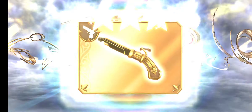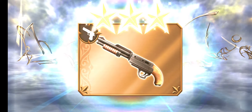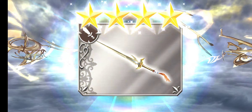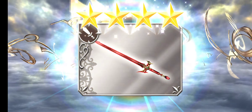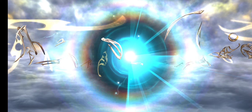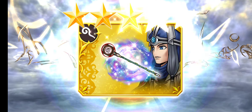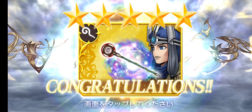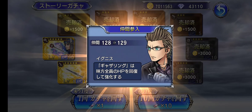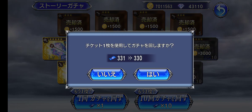Since this is my JP Alt account, it doesn't have anything on this banner, so everything will be new for this account and you'll be seeing the character notification window pop up. Nice — we got the LD! Sweet. So now we need the FR weapon, the EX weapon, and the rest of his kit.